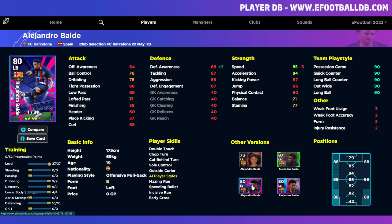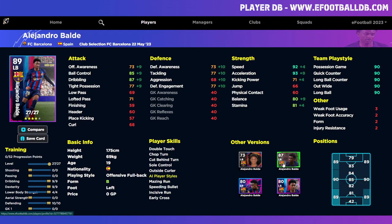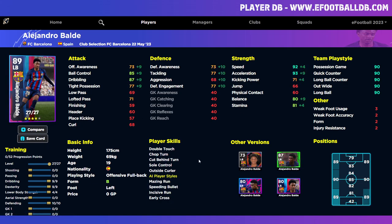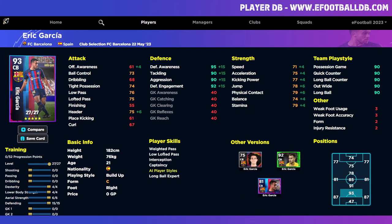The only difference between these two cards is that this one has better defensive awareness but less speed — they're practically really similar cards. When we max him out we can go 92 speed, 93 acceleration. If you want dedicated training guides for any of these players, let me know in the comments below.